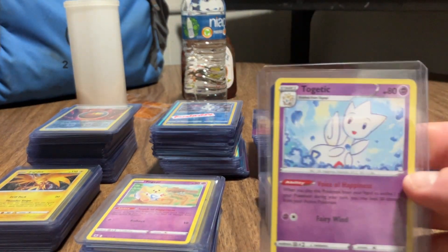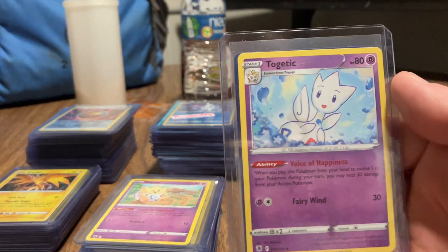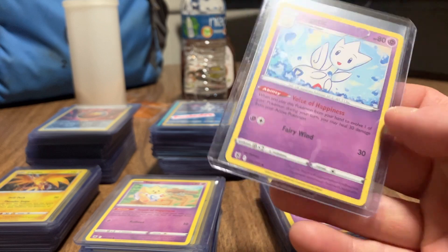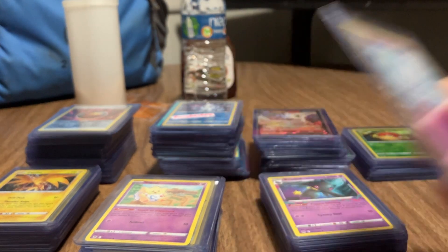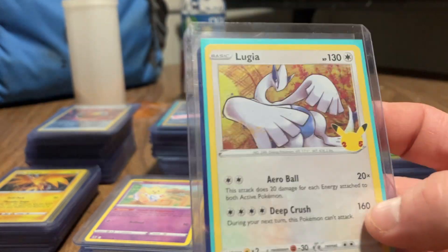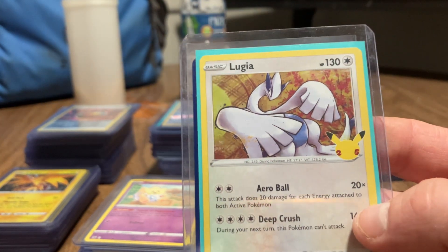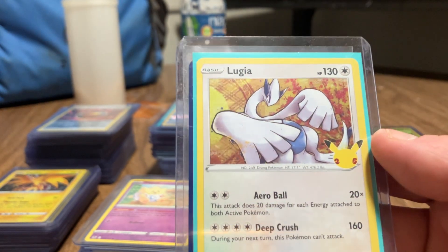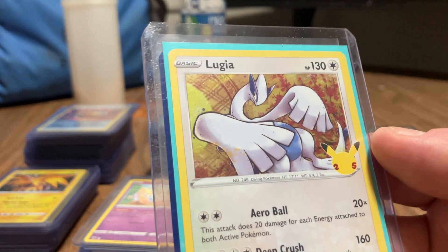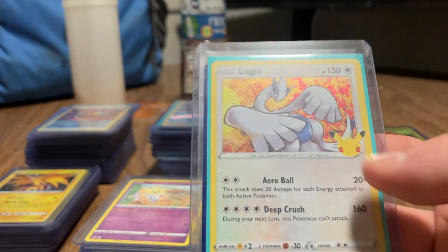So that's cool, and like I said, I like my old Pokemon. This is Togetic. Double-sided Togetic - gotta hang on to my Togetics. Here was the first Pokemon card I drew in 2023, at the end of the year coming into December. I drew this Pokemon card - the first pack that I got.